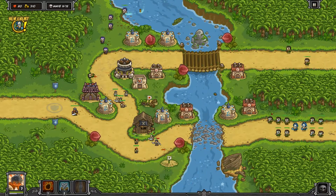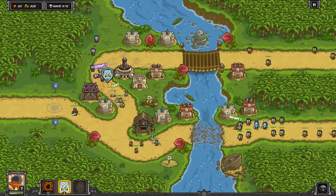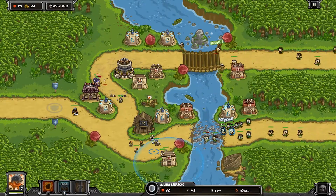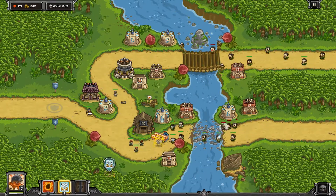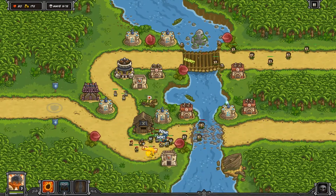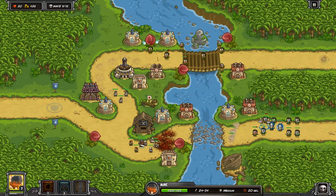Here are probably some of the most annoying guys — these blue tribal guys have a magic resist aura. So we have the green guys which increase armor and the blue guys which give magic resist, meaning we can't rely on our mages. If they get mixed together they're just really tough to beat, so try to stall them out and isolate them as best you can.